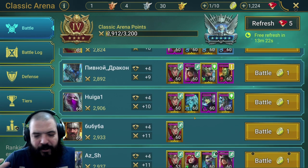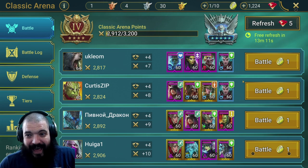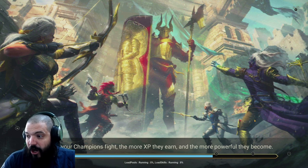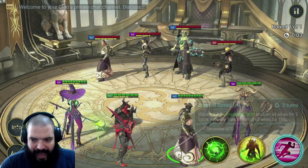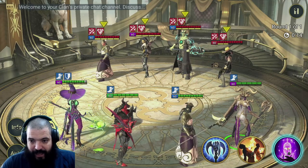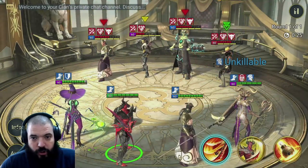I'll definitely be taking some fights later, but for the video we're going to try this Miscreated Monster team - we may well lose, but we're going to give it a good go and hopefully show off a bit of Umbral's kit. We should be able to go first and hopefully we're quick enough. We didn't go fast enough, but we are going to strip off all those buffs and then hit with Umbral Enchantress.